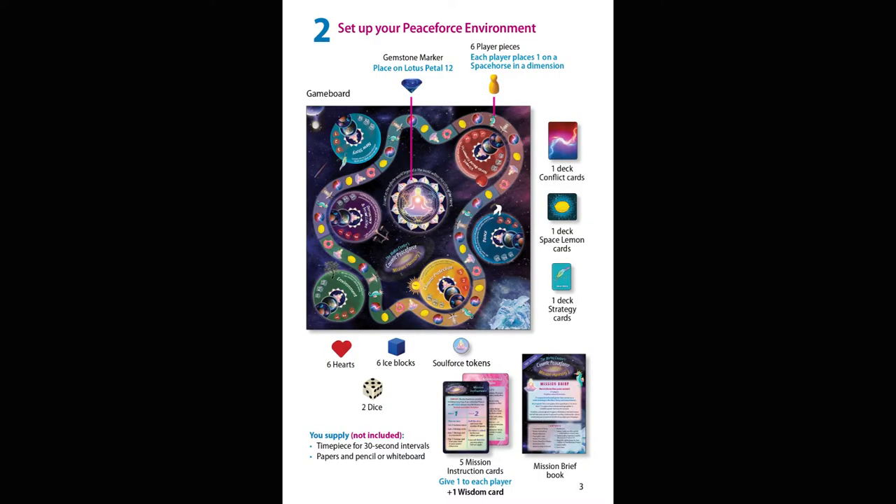If you're interested in these pieces and where they go, feel free to refer to page three of your mission brief, where it lists everything and where they go on the board. Number four: choose a timekeeper to keep track of time. You'll need to count down from 30 seconds to zero. You can use a phone, a watch, or a game timer in the shape of an hourglass with 30 seconds of countdown time.